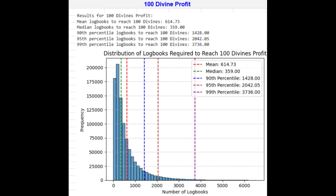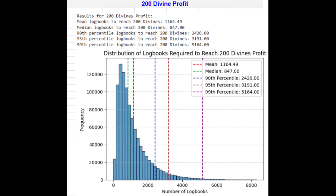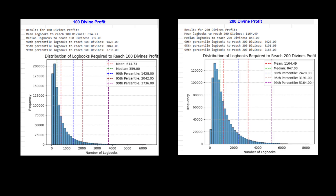Next, let's look at 200 divines. The mean number of logbooks needed is 1,164 and the median is 847 logbooks, meaning 50% of the time you'll reach 200 divine profit in 847 logbooks or fewer. The 90th percentile is 2,420 logbooks, the 95th percentile is 3,191 logbooks, and the 99th percentile is a staggering 5,164 logbooks. The gap between the mean and median is relatively smaller compared to the 100-divine target — as the profit target increases, the distribution becomes more predictable and less skewed, but there's still a lot of variability.